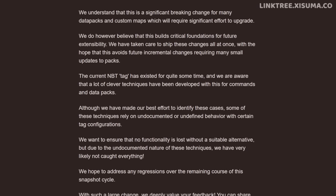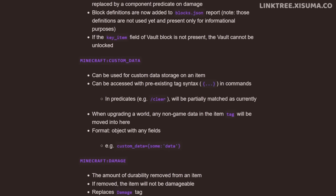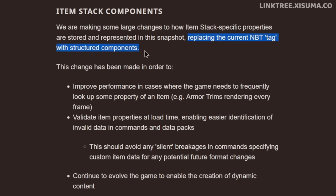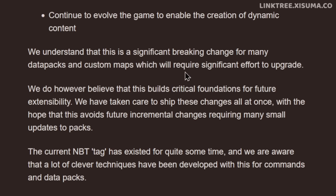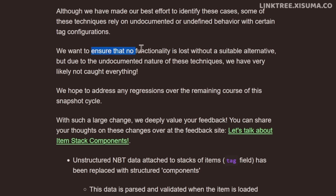This next change is a massive one. If you use the give command with NBT data, or if you make data packs and resource packs, you really want to read the full article, because they are replacing NBT tags with structured components. These changes improve performance, load times, and enable dynamic content creation. They acknowledge this is a significant breaking change — many data packs and custom maps will require substantial effort to update. Mojang wants to ensure no functionality is lost without a suitable alternative, and there's a feedback thread specifically for this new item stack component change.